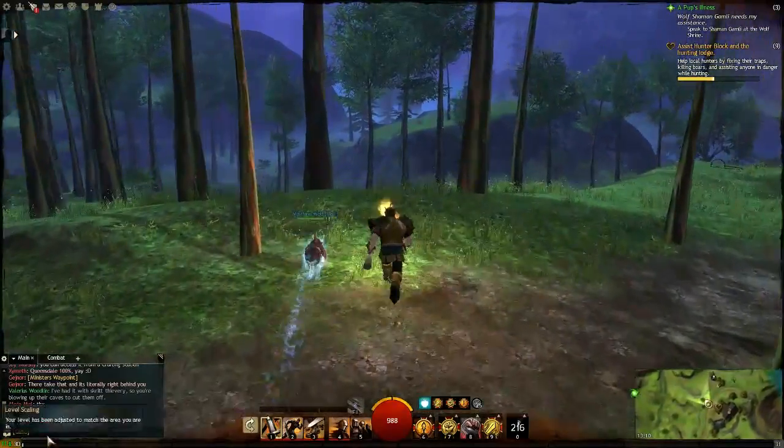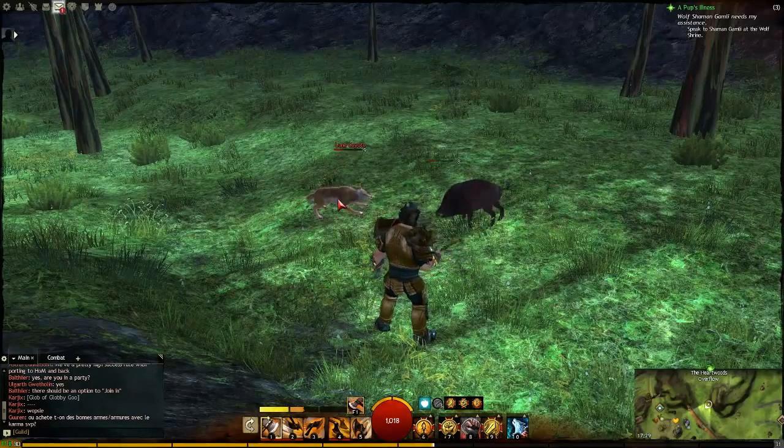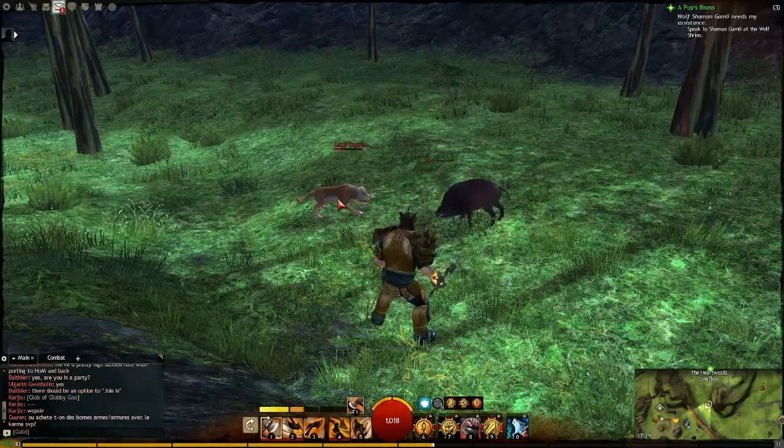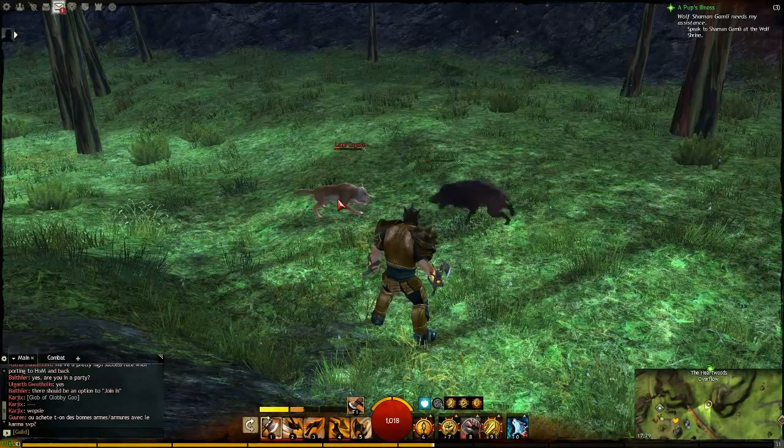I will show you guys what it does in combat. When I wanted to test the Mist Firewolf, I came across a boar and a coyote fighting each other. It was pretty funny.